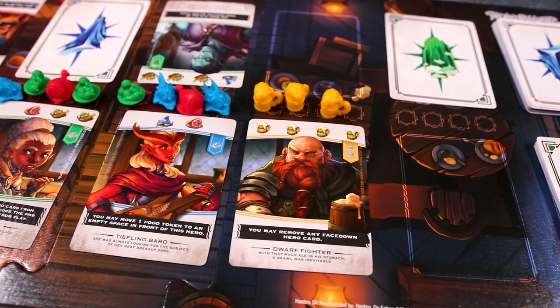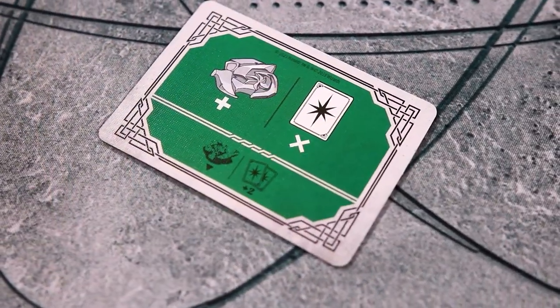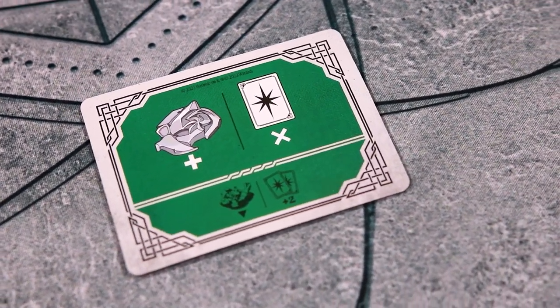Play will start with the first player and then proceed clockwise. On their turn, a player will choose one of their four action tiles, use it, and then flip it over to its opposite side. This side has actions as well, so when you use the tile again on a subsequent turn, you will do these actions, and then you'll flip it back over to its front side.